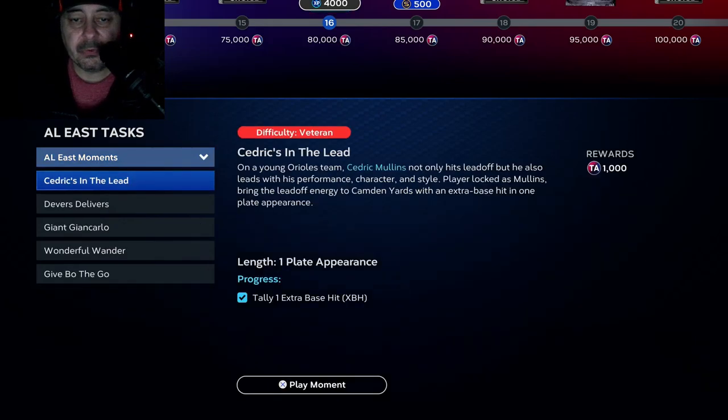They're very simple. For example, in one task you get 1,000 reward points for just getting one extra base hit with Cedric Mullins. If he strikes out and you don't get that extra base hit, you just hit X and go right back in and try it again. The difficulty is veteran, so many of you used to legend difficulty should find it very easy. I was able to finish all of these in just 30 minutes or so.